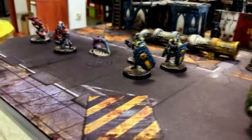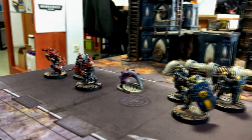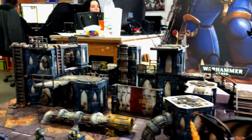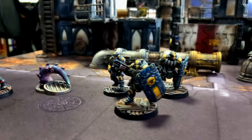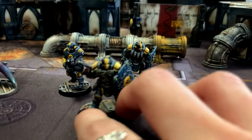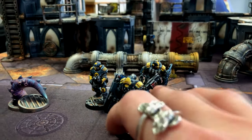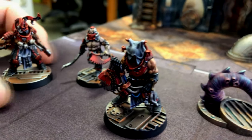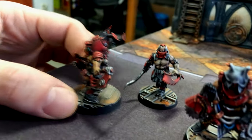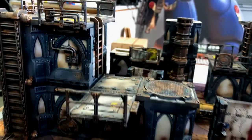This one is the Necromunda Starter. We have all the terrain there in the back. On the left we have the Corpse Grinder Gang, and on the right the Palantine Enforcers and Subjugators. Everything is painted on level 5. I think that these came out extremely well because the models are really nicely detailed and the paint job on those guys is really crazy. And the terrain — the details — really nice job.